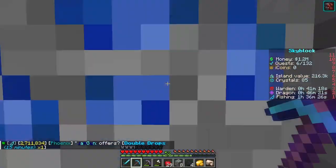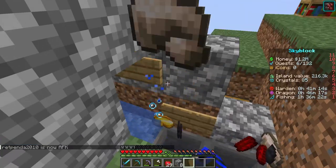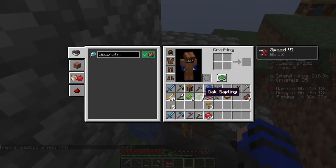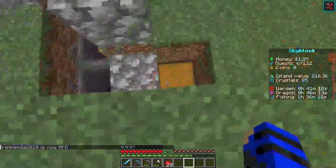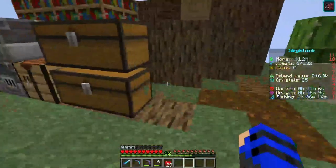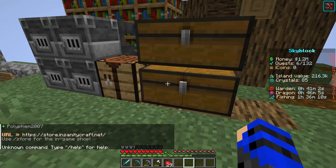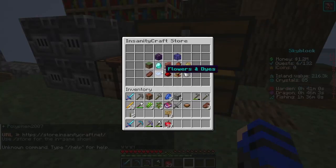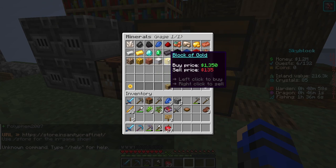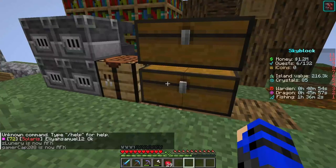The only reason I have a few million is that the market price for vote keys is like five million. And the reason we have island value is if we go to the shop — the store, sorry — and look at the materials, gold is the highest one you can buy, so I just went ahead and did that.